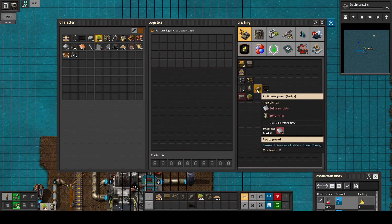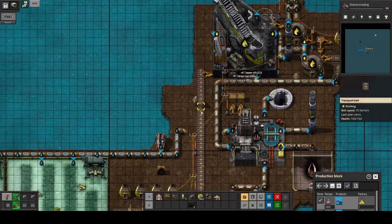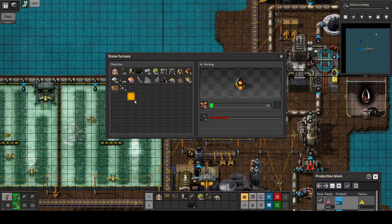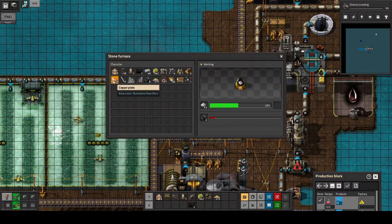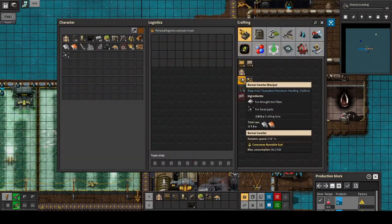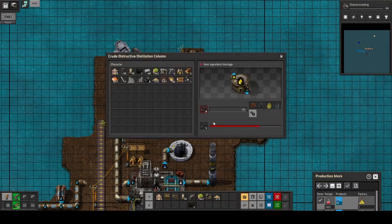So how are we in terms of iron? We need 14 more iron — so that's 2 processes of this. Let's take a look if we have some iron over here maybe. We do, a little bit. Still have some scrap copper — okay, let's use that up. This should help. So now I just need 5 iron plates, which is basically just a little bit more iron oxide.